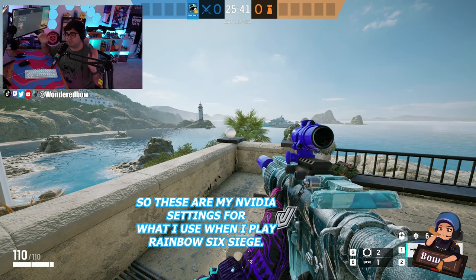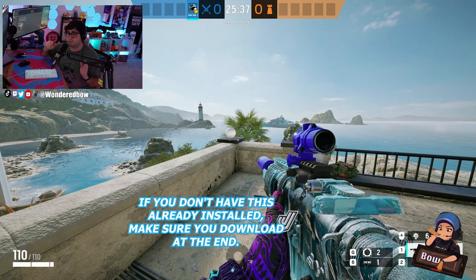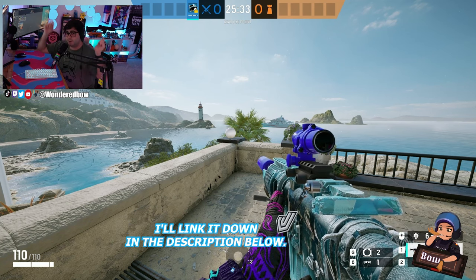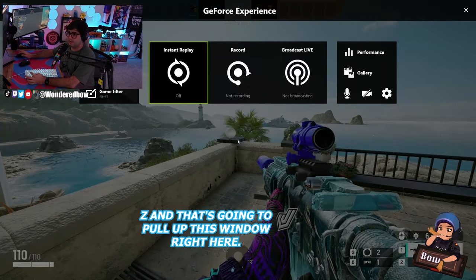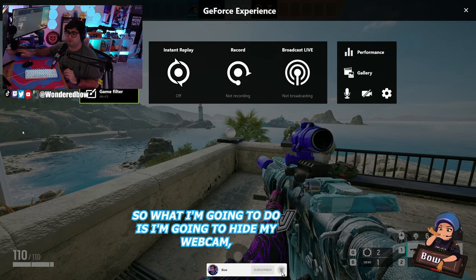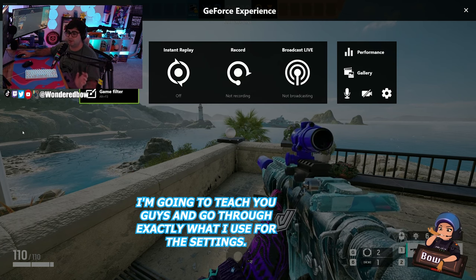These are my NVIDIA settings for what I use when I play Rainbow Six Siege. If you don't have this already installed, make sure you download the NVIDIA GeForce Experience — I will link it down in the description below. All you're going to do is hit Alt-Z, and that's going to pull up the GeForce Experience window. I'm going to hide my webcam and go through exactly what I use for the settings.